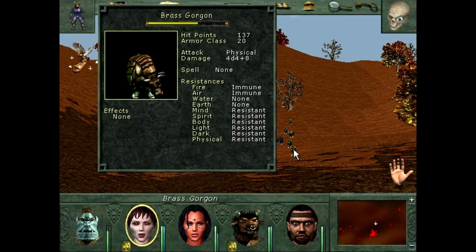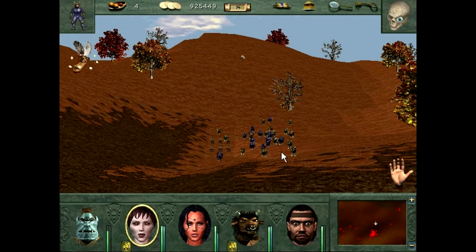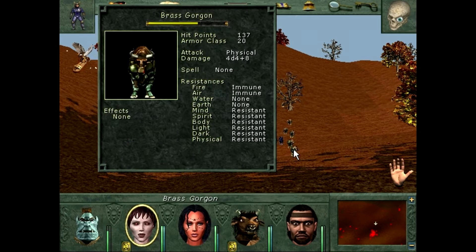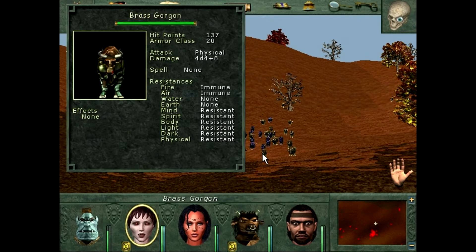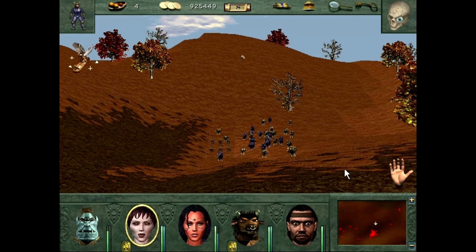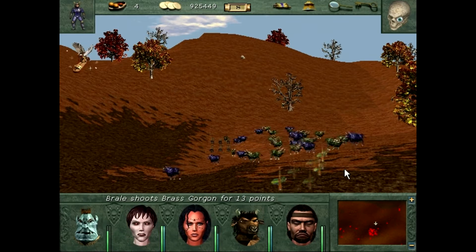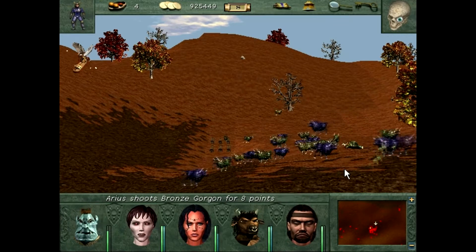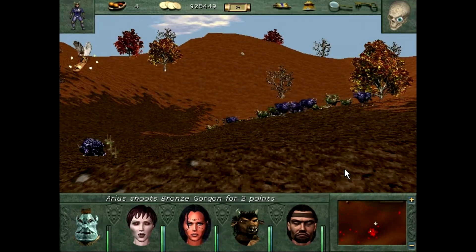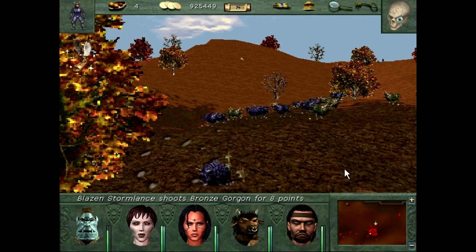They're resistant to a lot of magical, even physical. They're resistant to physical indeed. Wait — if they're immune to fire, then they're immune to air as well, so you can't just use the starfall either. You really have to shoot them down one at a time — kind of boring, but you have to. I should probably get higher from the ground.